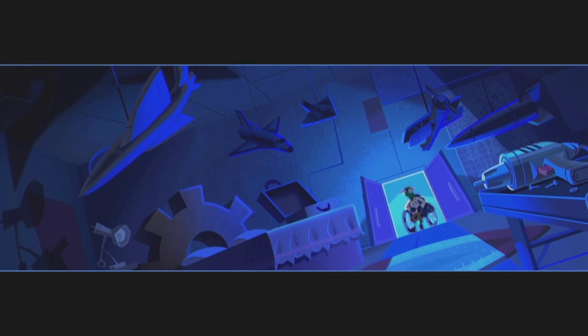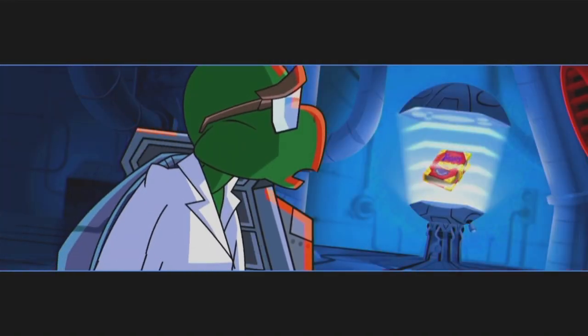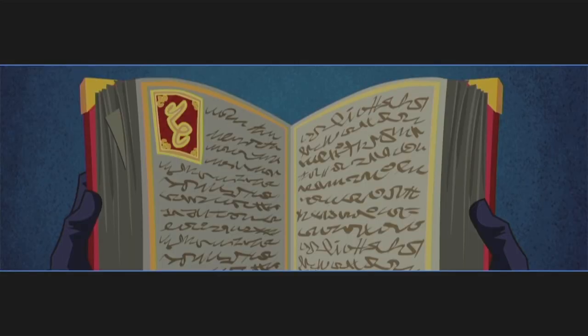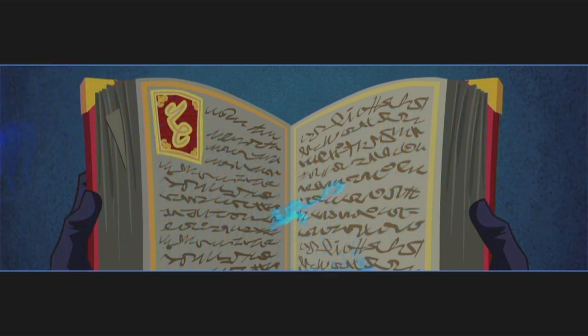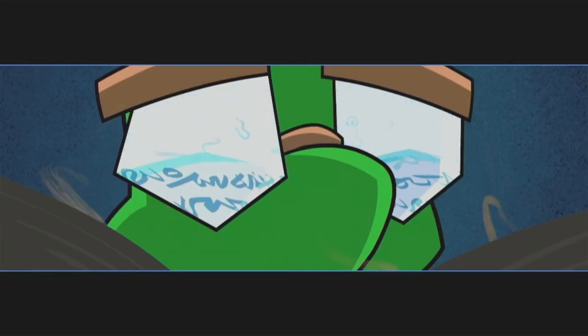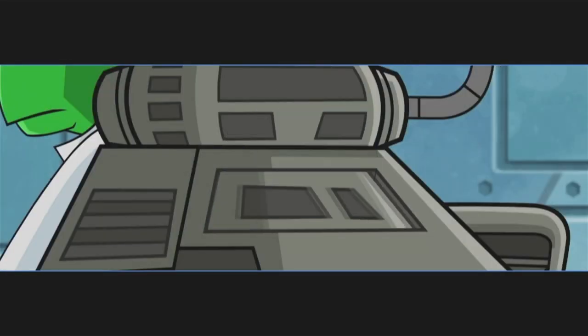Bentley was worried sick. He searched frantically, but found nothing. Then he noticed something that completely stunned him. In his spare time, Bentley had been researching the Thievius Raccoonus — the Master Thieves Handbook, passed down through the Cooper family for generations, its pages overflowing with the exploits and secret techniques of his esteemed ancestors. Only now, those pages weren't so full — in fact, they were disappearing right before Bentley's eyes. Realizing there was no time to waste, he gathered his gear and raced off to Paris.